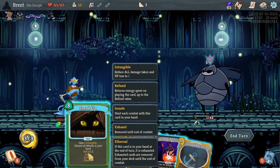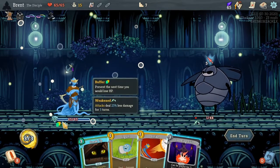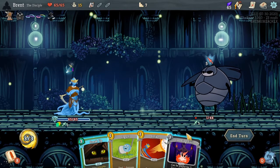This gives us one intangible — discard all attacks in your hand, refund two. So we're going to do Locked Anchor, which gives us ten, and then it just stays here, just weighs you down, with the count going up instead of down.